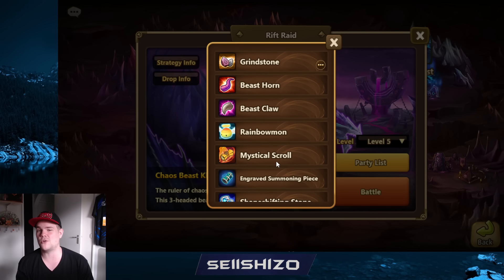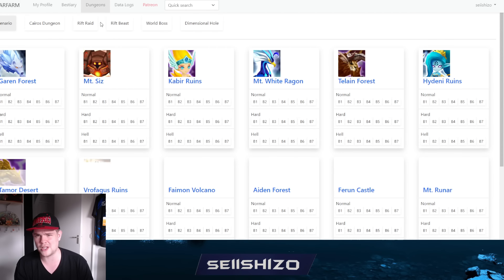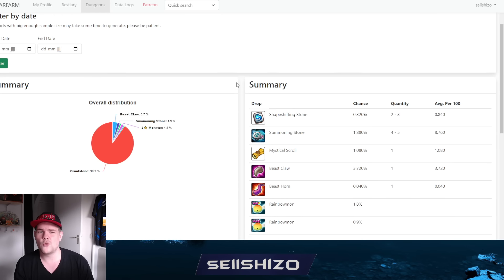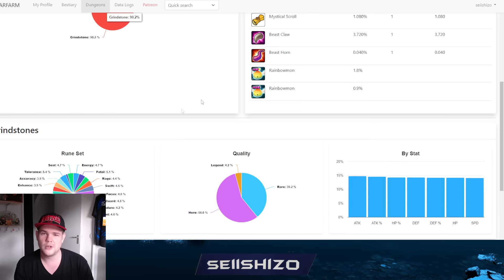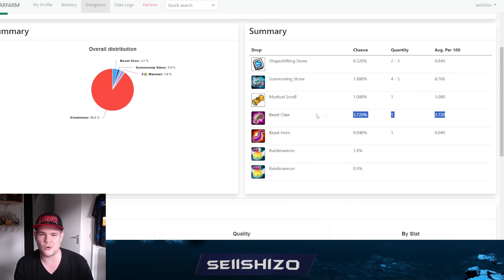Let's look at the actual odds of getting any legendary grind. Say we want specifically a swift legendary grind on speed - it's not that easy. We can check in Swar Farm, which I always like to use for videos about odds and numbers. First of all, we're looking at a 90.2% chance to get a grindstone. We're not including beast claws and horns here, which do improve your drop rate a little bit, but horns are still super rare.